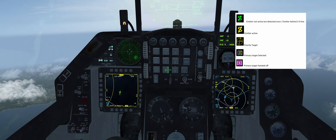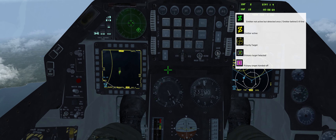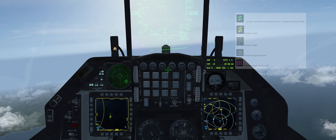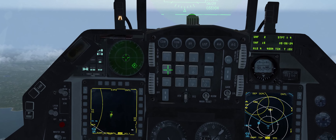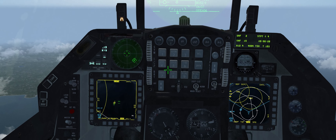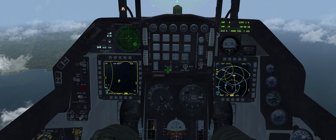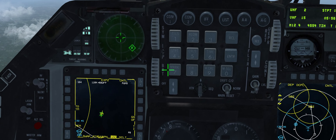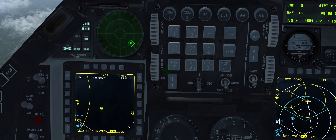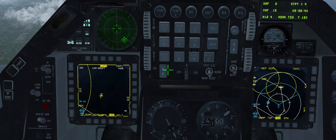When you hand off to the HAD mode, you're actually passing all the relevant information that the HTS has gathered on the target, and it's passed on to the HARM. The pause modes are also passed on to the HARM. But as soon as the AGM-88 leaves the rail, we've got no more control over it.